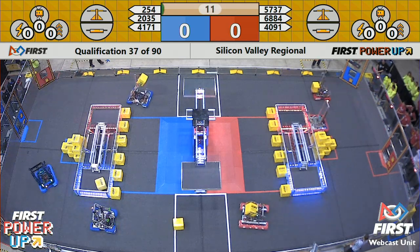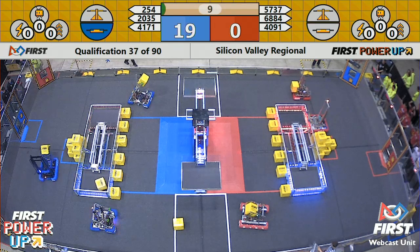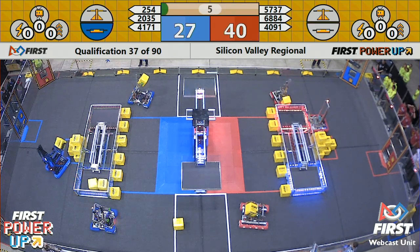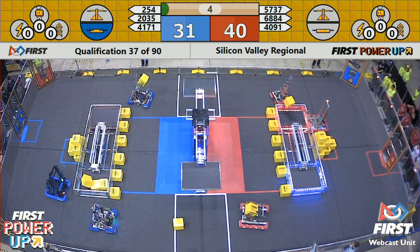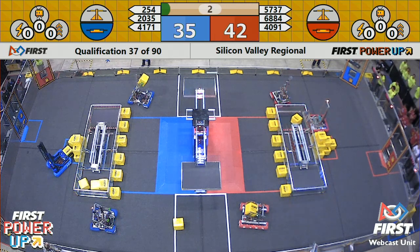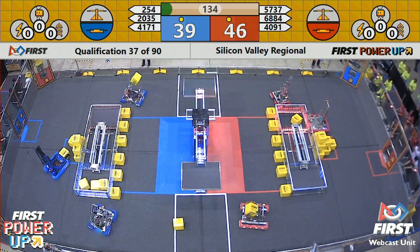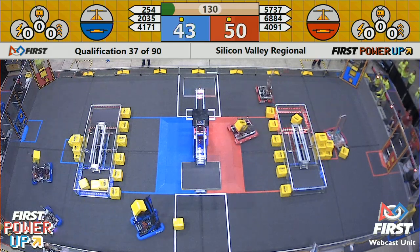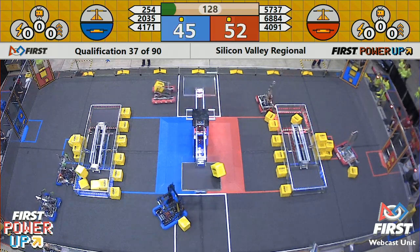On the blue side, we've got one cube thrown a little bit forward. The blue alliance Cheesy Poofs got one on the switch, two on the switch. Over on the red side, looks like that was Drift who scored for the red alliance on their switch. Both teams earned their ranking point bonus and the red alliance has actually a small point advantage at the beginning of match number 37.